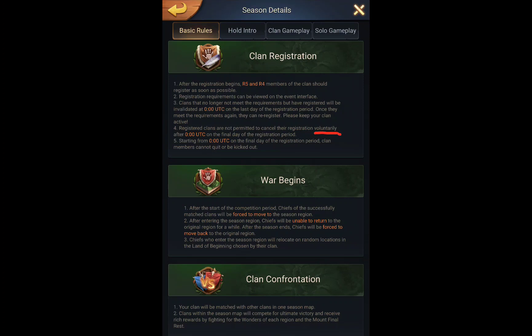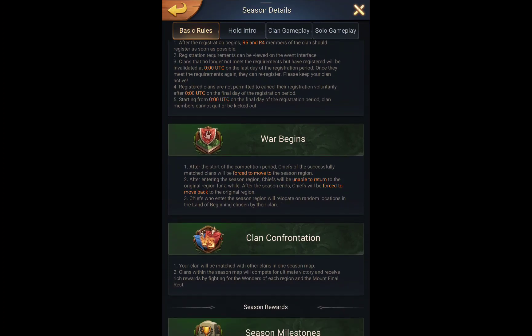Once they meet the requirements again, they can re-register. Please keep your clan active — registered clans are not permitted to cancel their registration voluntarily. A French person would actually add letters that don't even exist just to pronounce it in a more French way. After 00 UTC on the final day of the registration period, clan members cannot quit or be kicked out. So yeah, that will be all for today guys — I hope you laughed quite a bit hearing all that, because I certainly did.